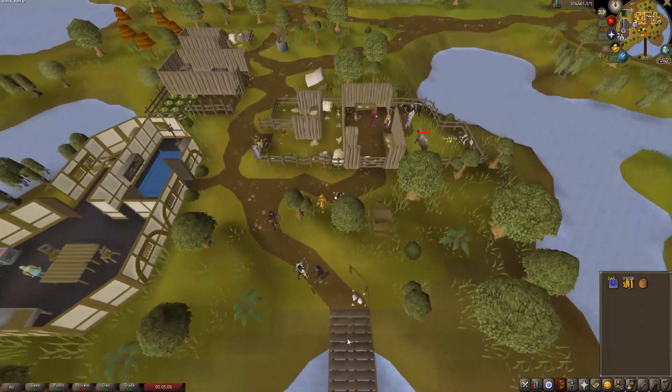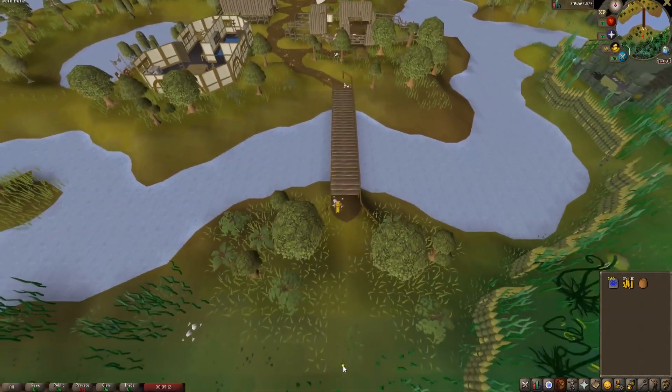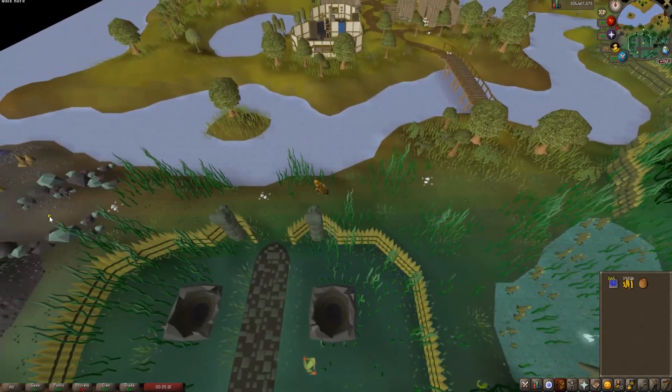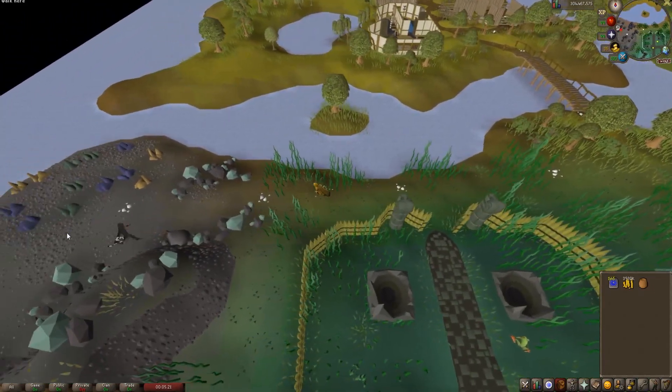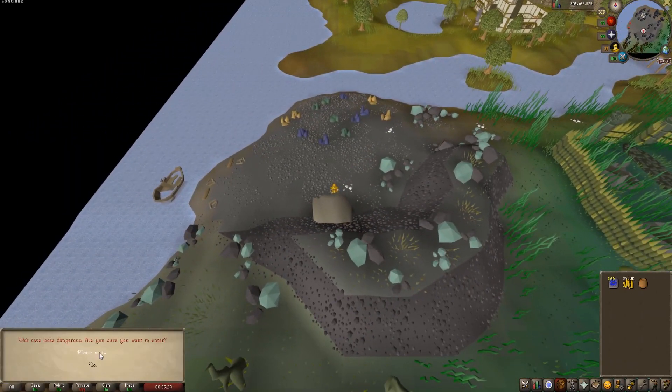After the cutscene, run south following the blotches of flour on the ground. This should lead you across the bridge and then west over to a cave. Enter the cave and kill the level 82 creature.